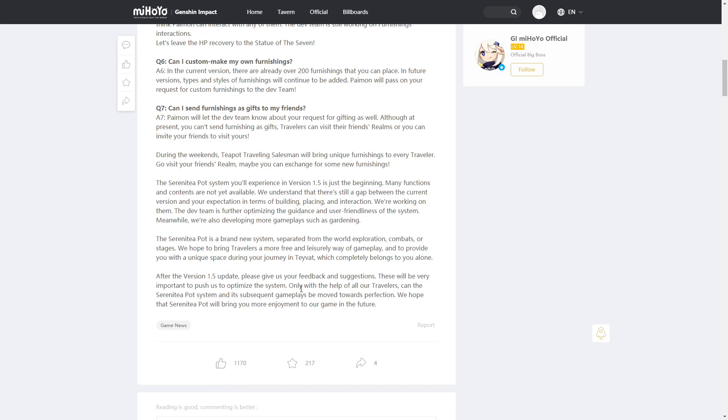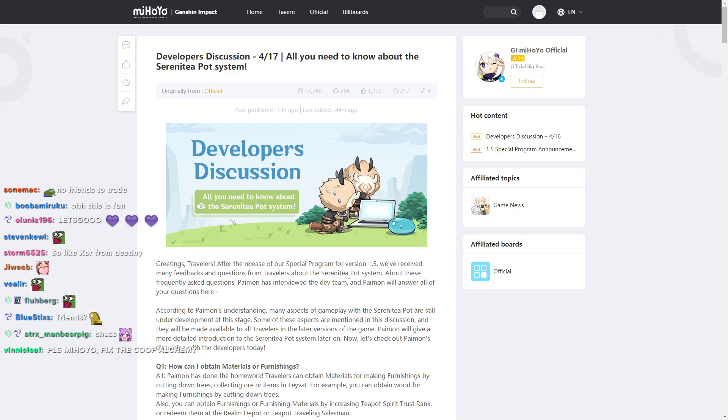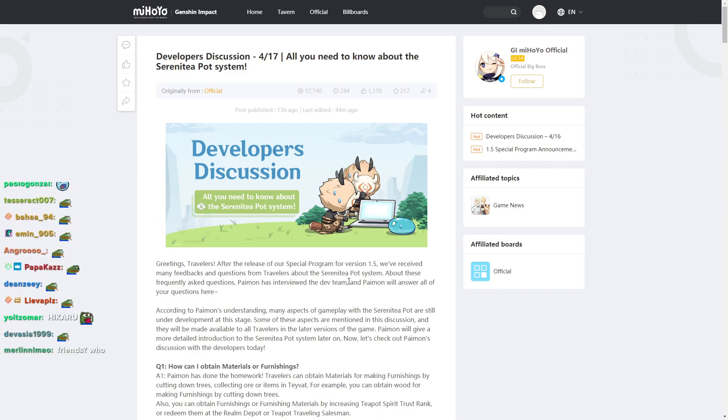Interesting — every weekend there's going to be a traveling salesman selling unique items, and it'll differ between worlds, similar to how Liyue events work where you get one box type and have to visit a friend's world to get another. That's a good incentive to reach out to others and see what kind of furniture they have in their realm.